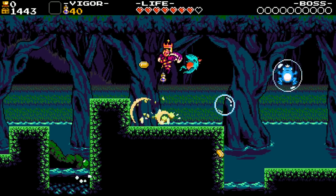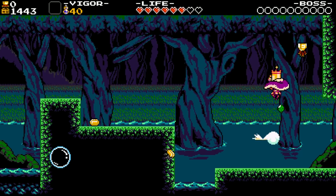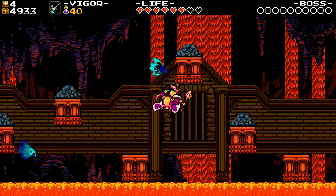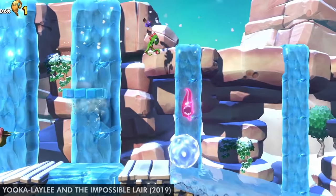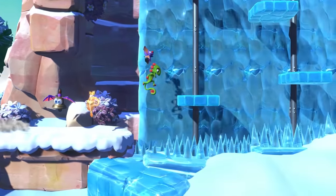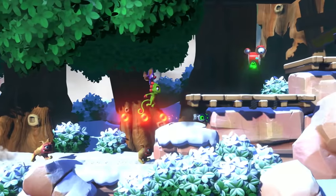Shovel Knight also does this with King Knight's campaign. If you bash in the air and accidentally get hit, it refills your ability to bash again, which lets you do some quick recovery work and save yourself from a potential death. The beauty of extra grace is that you may not even realize the developers did it, and instead it just translates to better feeling controls and like you were the epic gamer who pulled off a crazy trick.